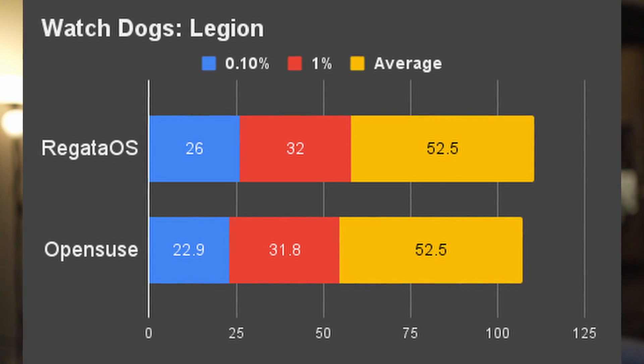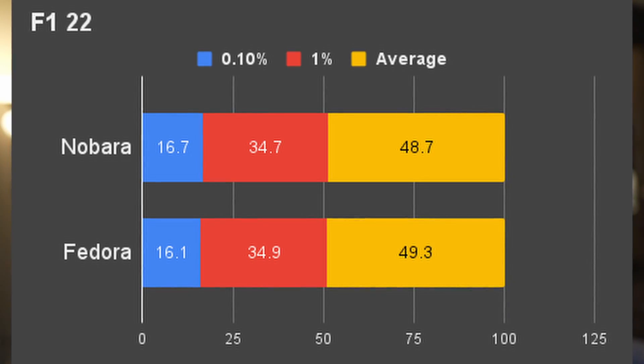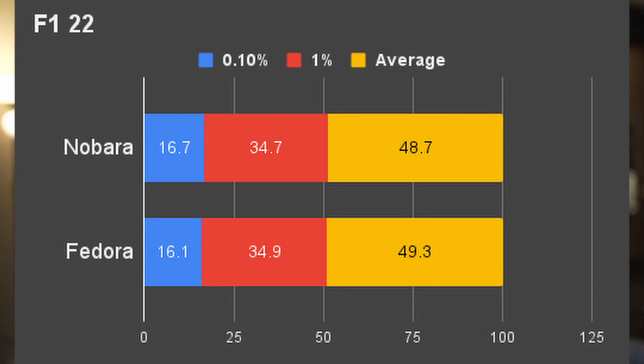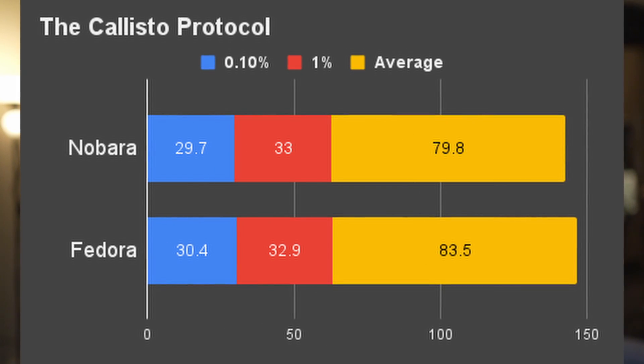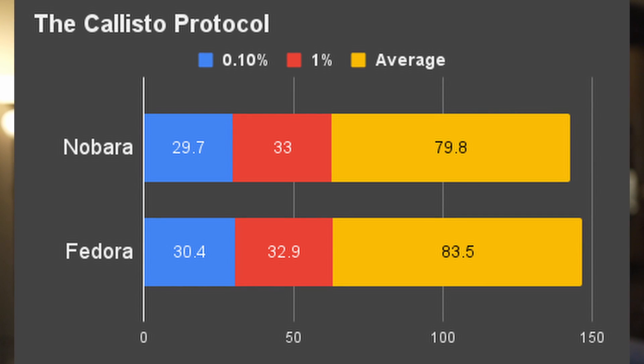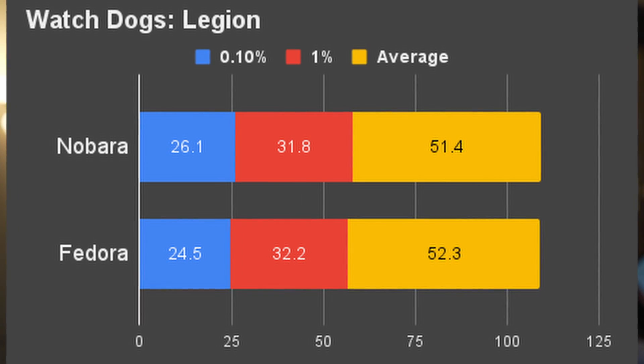I thought the same would happen with Nobata versus Fedora, but I was wrong. F1 2022 on Nobata had a small edge on the 0.1% number, but 1% and average were lower. It had a better 1% low number in Callisto Protocol and a better 0.1% low in Watch Dogs Legion. But overall, these two distributions demonstrated almost identical performance.